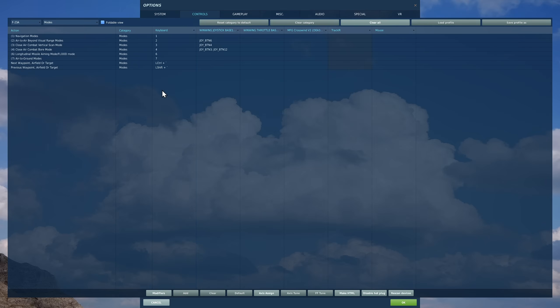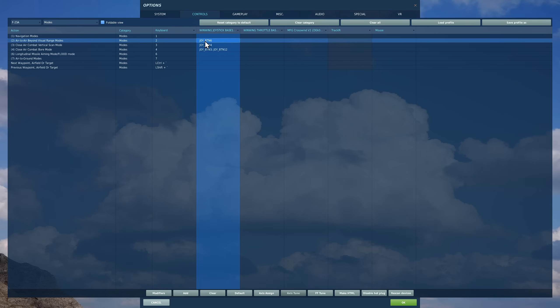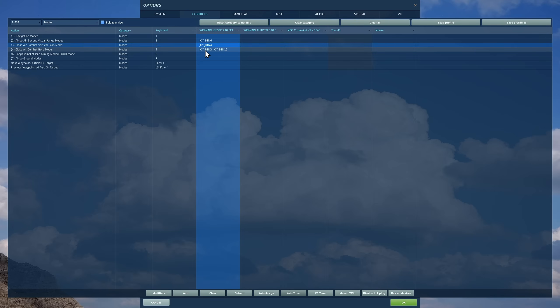Next, modes — just like the F-15. Ones I would suggest on your HOTAS: air-to-air beyond visual range mode for obviously beyond 10 miles. Within 10 miles, you may want a vertical scan mode or a combat bore mode.